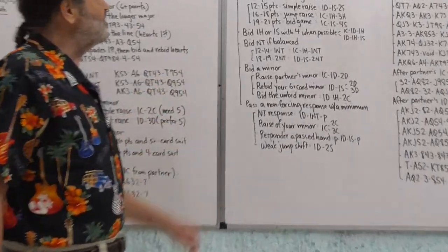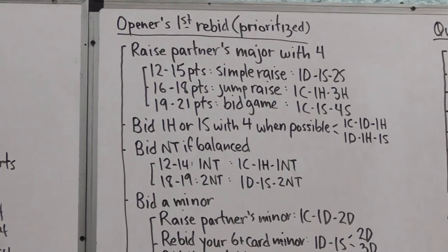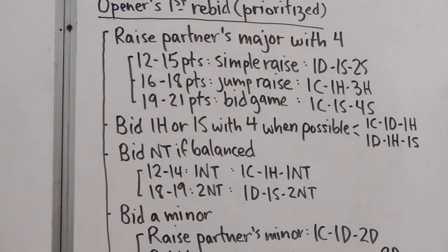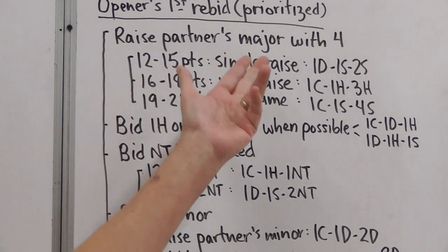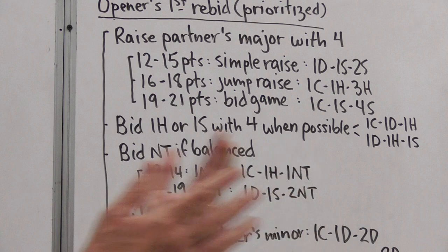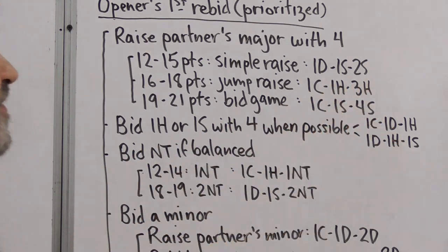Let's look at opener's first rebid, which is also prioritized. Opener has bid a minor and responder has made a response. If partner has bid a four-card major and we have four of them ourselves, we raise partner's major. With a minimum one-level opening bid, we make a simple raise — one diamond, one spade, two spades. With an intermediate strength opening bid, we make a jump raise — one club, one heart, three hearts. With a maximum one-level opening bid, we bid game. And if we have shortness, we might make a splinter bid instead.